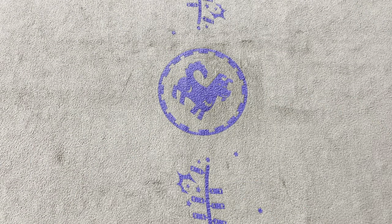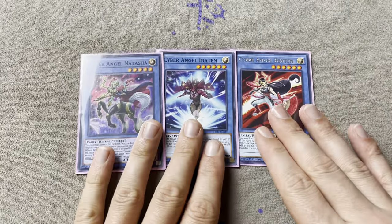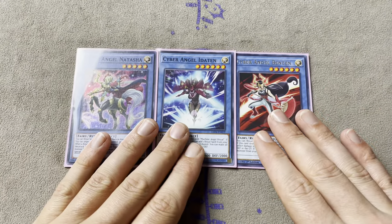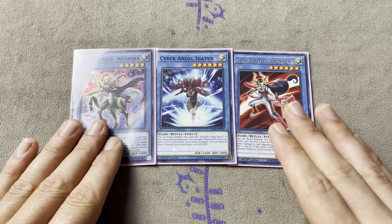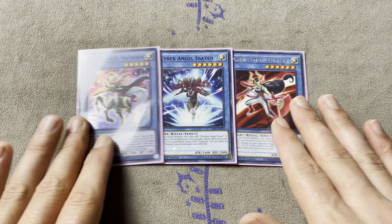Moving on to the Cyber Angels: we got 1 Natasha, 1 Idaten, and 1 Benten. This is as budget as it gets. Natasha is maybe $4 or $5, she's not expensive. Idaten is a common - you could probably find Idaten for literally cents, maybe a quarter. Benten was probably the most printed card in the set that Drytron came out, so this is as budget as you get.